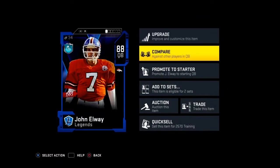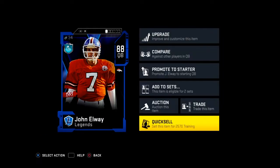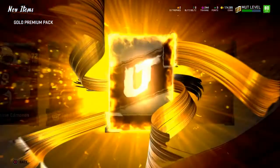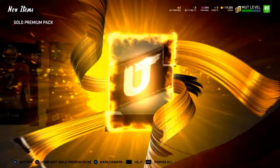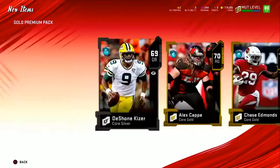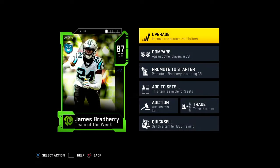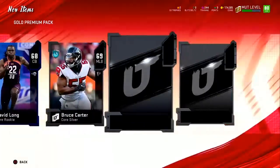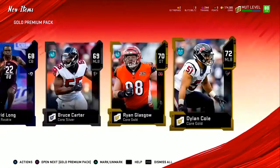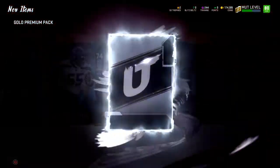Oh! I got John Elway! I don't need John Elway because I have Michael Vick, but I can sell him for some money. That was actually a sick pull — I was hoping for a Marvin Harrison full legend, that would have been insane. But that's a great first gold premium pack, that's like at least 40-50k. And then an 87, 89 speed — these packs are kind of freaking juicy! An 88 and an 87 back to back packs, that's pretty nice.